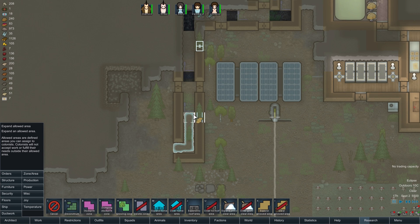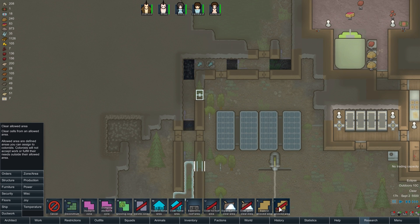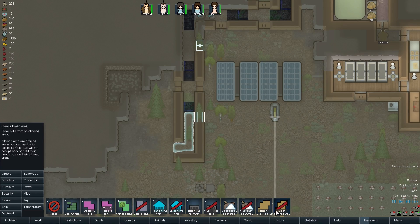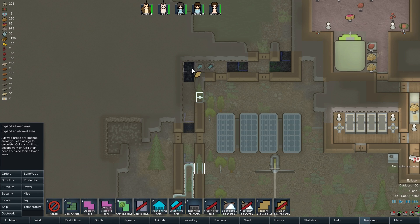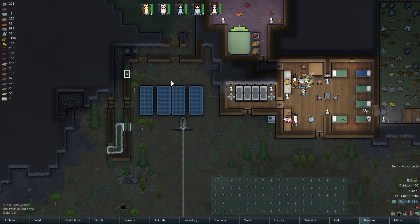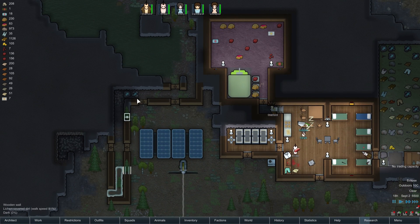I'm going to turn it back on for now just to get the sandbag set up — let's allow all of that, and then simply turn these off. We'll cancel the construction of them rather than disallow those spots for now, but later on we'll build all of that up. When the traps trigger, my colonist will have to come in from the front to rearm the trap, hopefully never stepping on the trap itself. There's a small chance whenever a colonist steps on a trap it'll trigger on them — so they'll just rearm the trap, then walk back around it rather than over it.